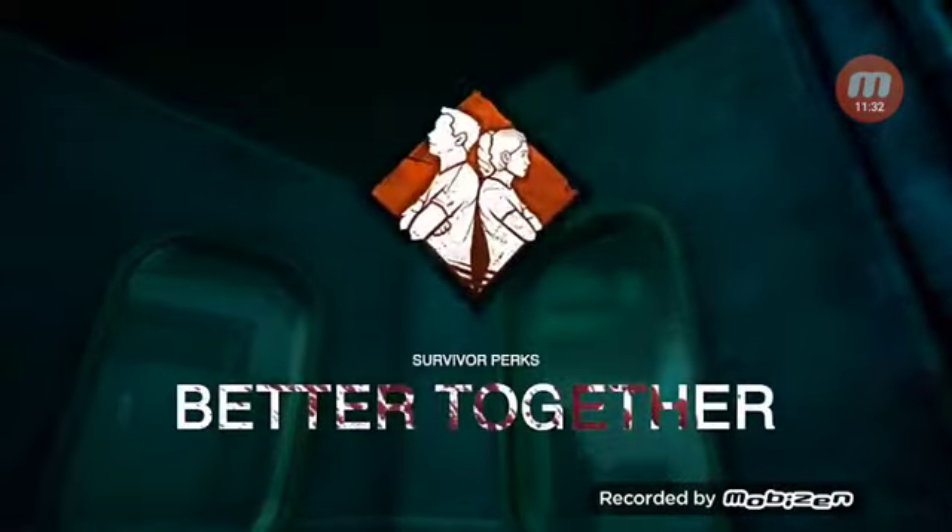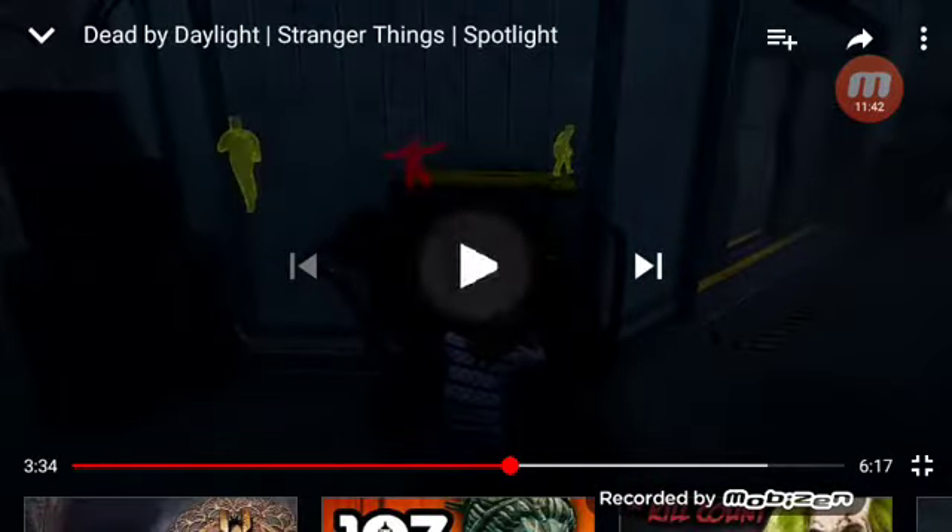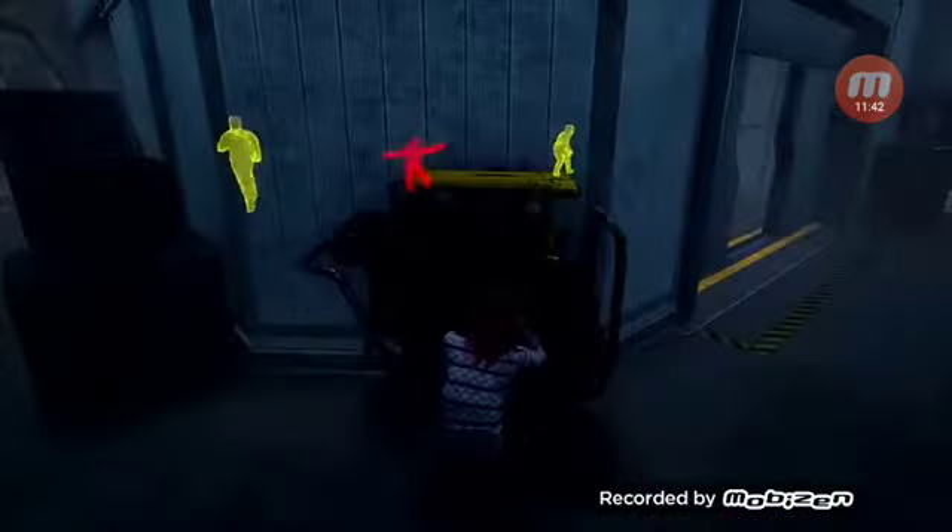Better Together - help others, help yourself. It reveals the generator you are repairing to nearby survivors. If the killer downs you, all survivors are revealed to you for a moment. This perk is great when you want everyone to do a generator - like a gen jockey build. You can bring a toolbox, hop onto a gen, and with the max tiered perk, other survivors are able to see your generator so they can come help you. More generators done equals faster escape, which means less death.